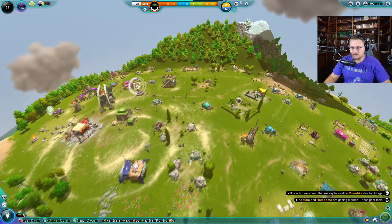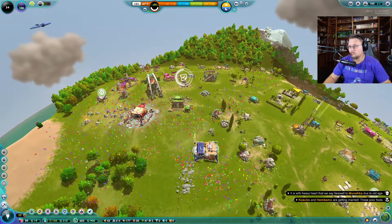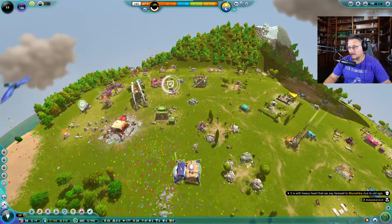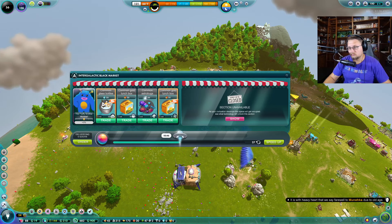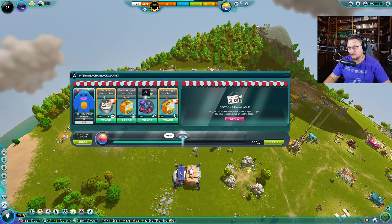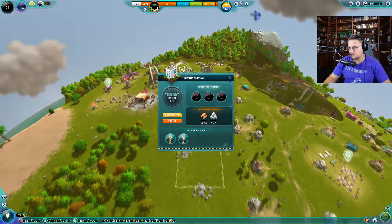What else could I do to make them happy? We're blowing off fireworks — I don't know why. They must have been happy with me. I'm going to activate — astro bugs, tornado, glass bottles — no, I'm good. I still need more iron. I feel like I should make another iron mine.